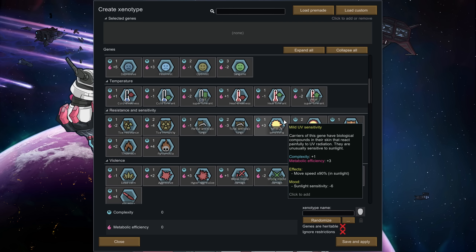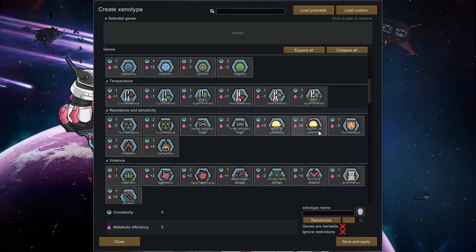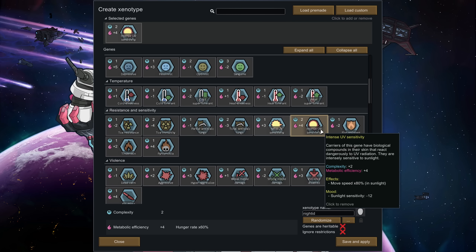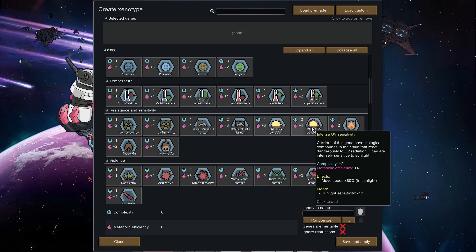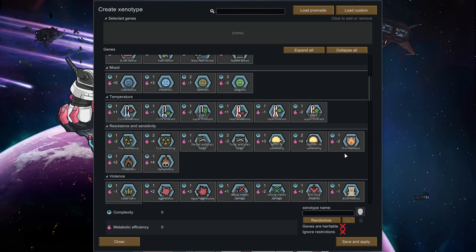Mild UV sensitivity reduces your movement speed in sunlight and gives a minus six mood if you're in sunlight, for a nice bonus in free points. Then you've got intense UV sensitivity which reduces movement even more and makes you even more unhappy. This might be good if you're on a sunblocker tile — it would give you a whole bunch of free points to play around with.